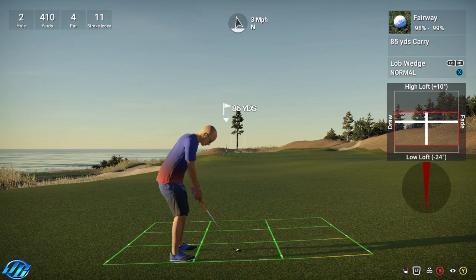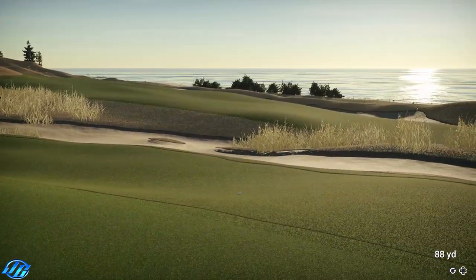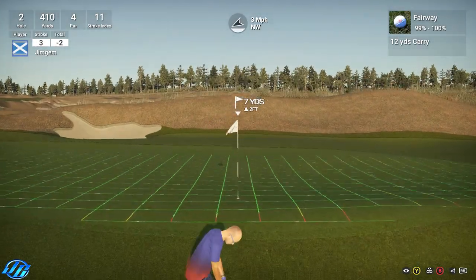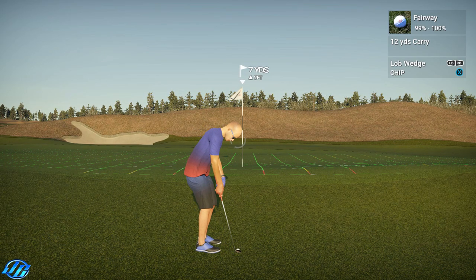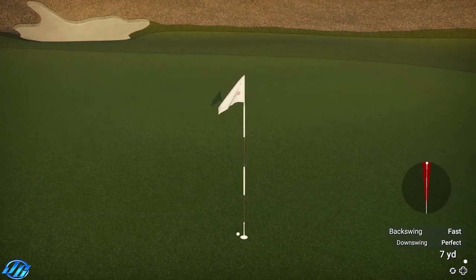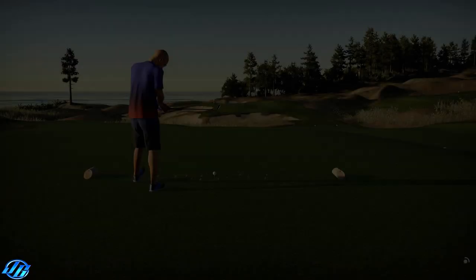Okay 86, that should be okay with that little bit of wind. He's hit a slow - looking good. Hit a slow and pulled right there. Okay seven yards, it's called the 12 yard carry chip. Let's try about a 50% swing. Distance was perfect, nice and close. Okay let's see how these numbers add up now - that's going to keep you at two under for the round.